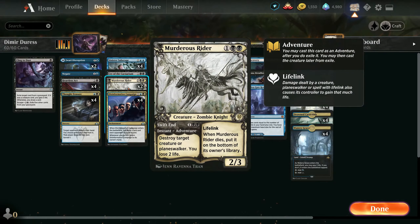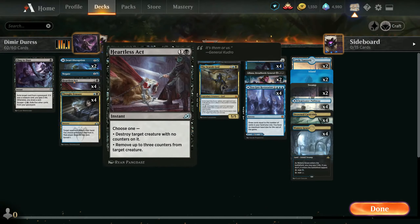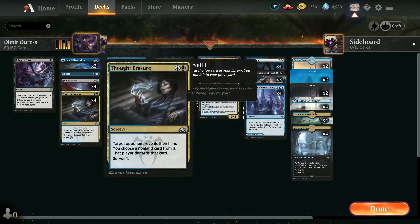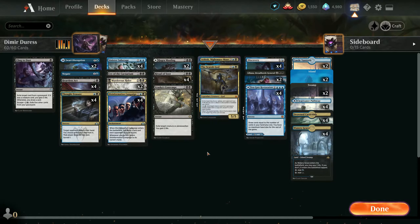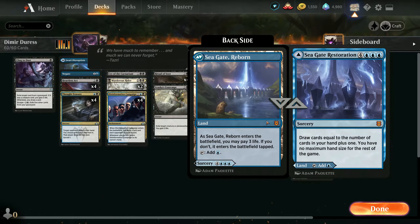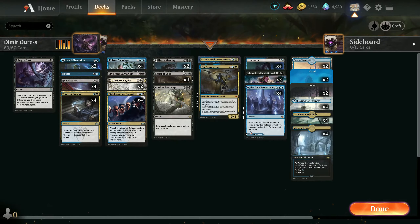You have exile, you have planeswalker removal, you have counter spells, creature removal, Negate, and you can clear everything. If you have a lot of useless cards you can just go with drawing, and when you double the card number after the campaign you can risk one turn and answer everything they do.